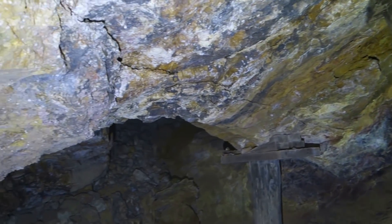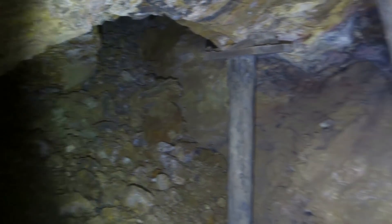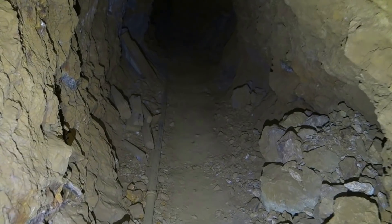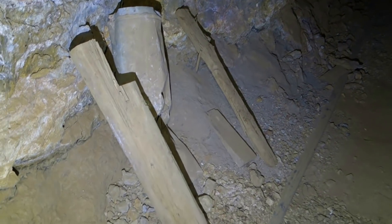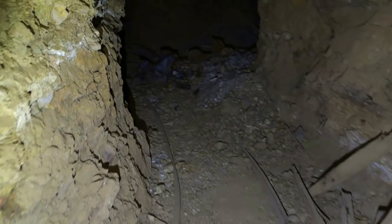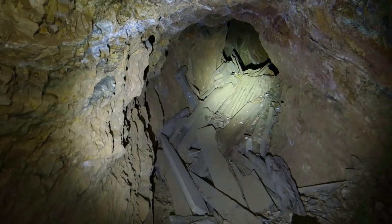Looking this way you can see that it is caved and inaccessible. However, fortunately the drift level runs this way as well. See the track down here? Actually that looks like airline, but there was track here — you can see the remains of the ties. And fortunately this ties in to the shaft over there.